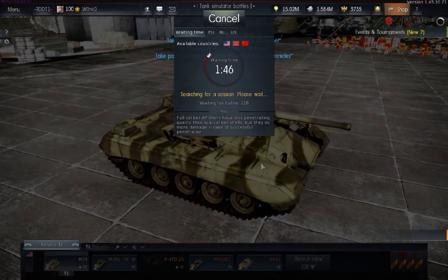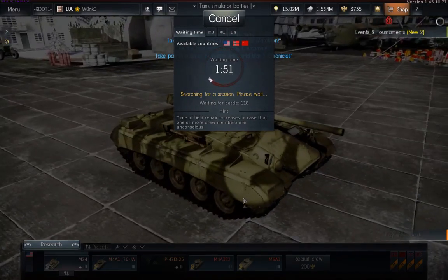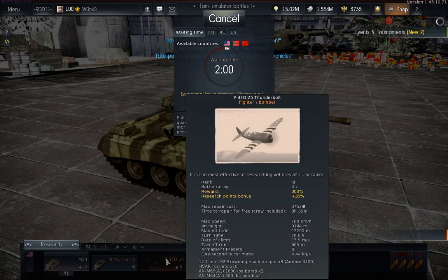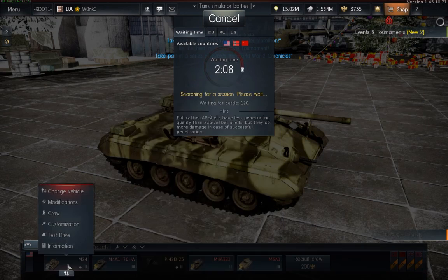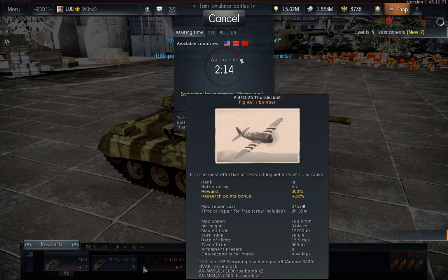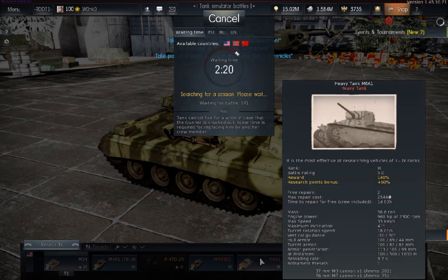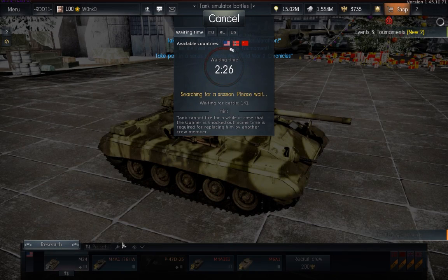A couple more quick comments on the interface, which has some strong differences from World of Tanks in terms of what the slots are. I have five slots here, which does not mean I own five tanks — it means I have five crews available to man vehicles. The slots correspond to crews, not tanks. Every slot corresponds to a full crew needed to crew one vehicle, no matter how many crew members that vehicle needs.